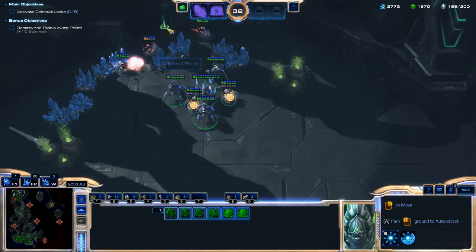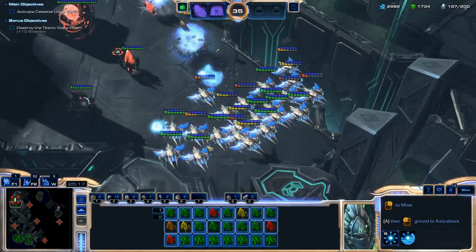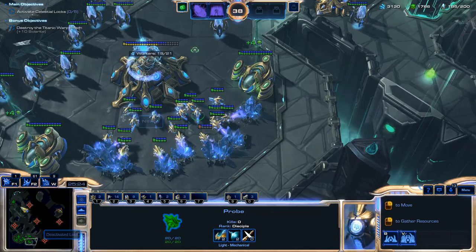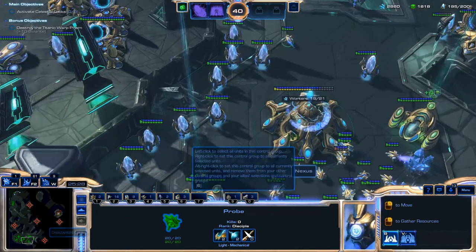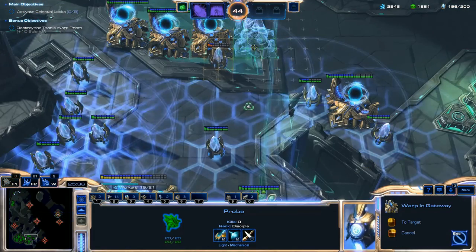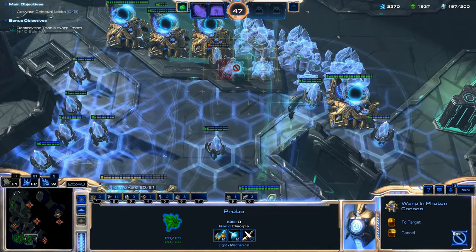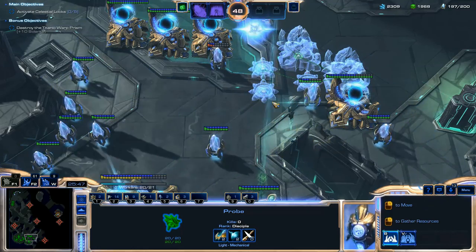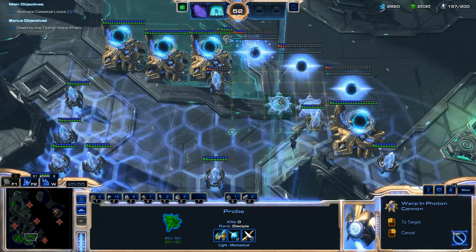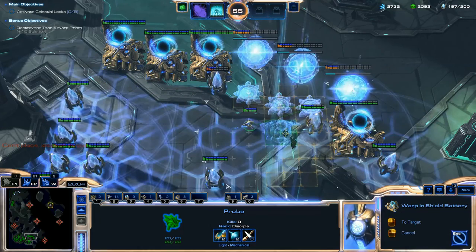I'm taking out the rest of the Tal'Darim Protoss probes and blinking my Stalkers over to finish those guys. Once you take out these enemy bases you won't have any more enemy waves coming from that specific base — so the Protoss waves from the left are going to stop appearing. Unfortunately I lost three Gateways, so I'm rebuilding those and throwing down more Photon Cannons and Khaydarin Monoliths this time so that if the enemy comes again, I'll actually be able to kill them.